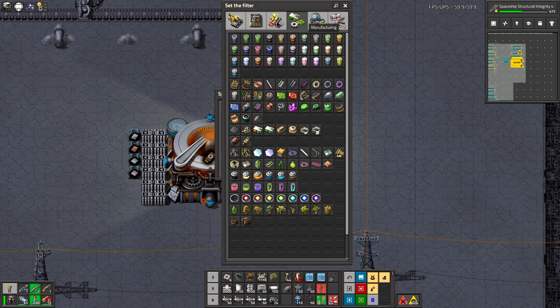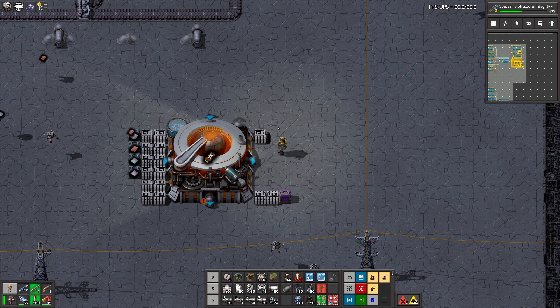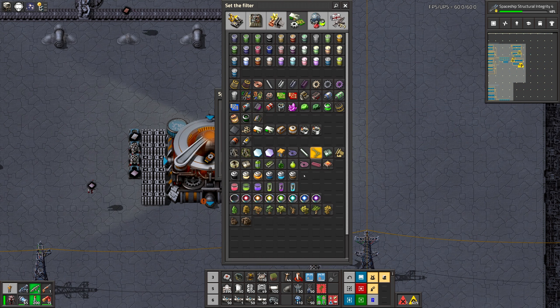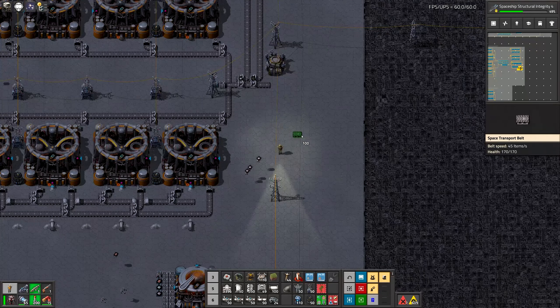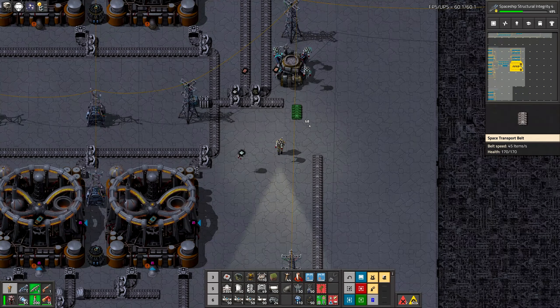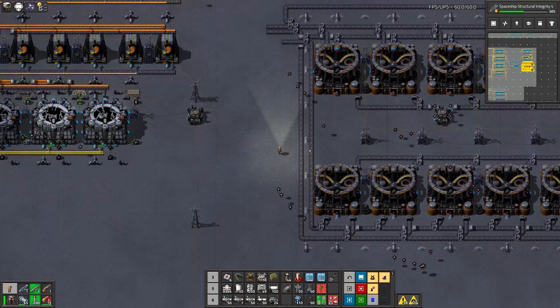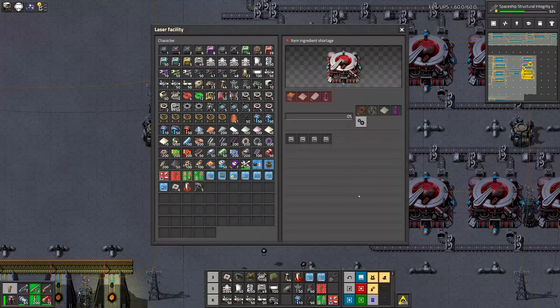Scrappy thing going over there into the violet box. To be sure, I'll set a filter on that loader. With that we'll have the third type of cards. Now we need white cards and iridium plate in all four of those.